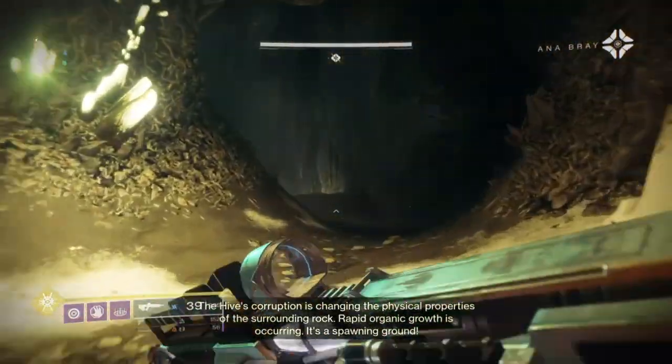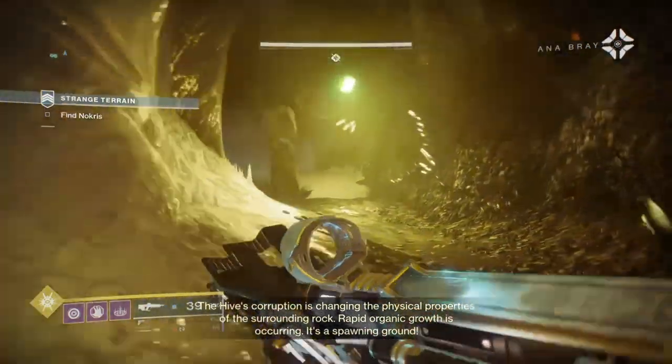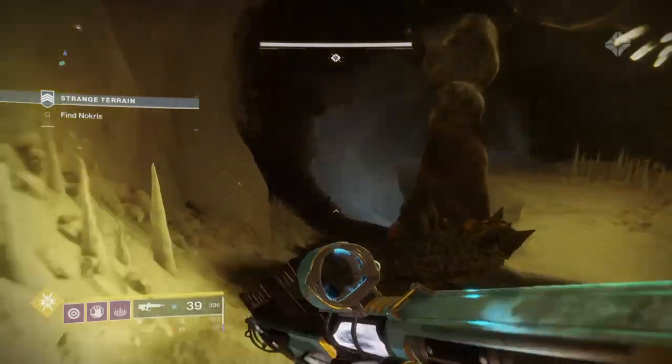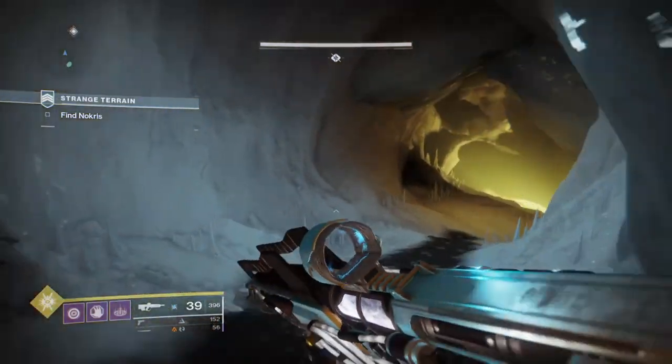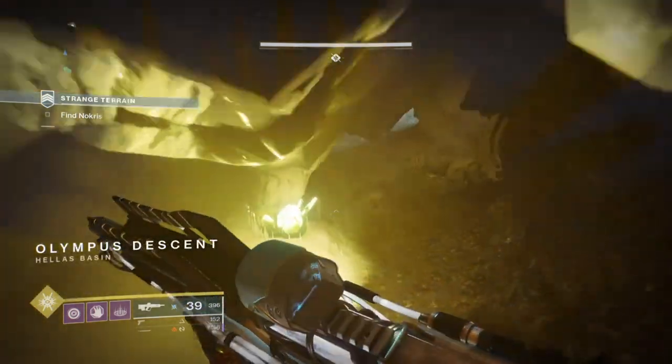That's what I originally thought, but exotics such as Nezarac's Sin just do it better for the amount of grenade energy you get back in general, and when combined with the Devourer subclass, once again becomes even more powerful than ever before.